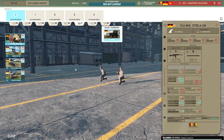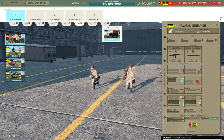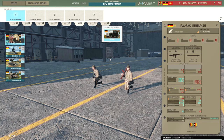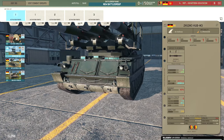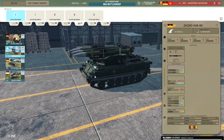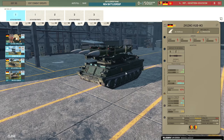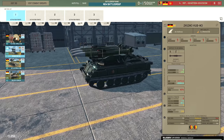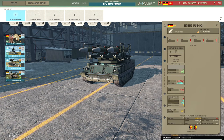Moving on to the AA tab. The Strela-2M is a pretty lackluster anti-air weapon — 4 HE, very low accuracy, only 34% even buffed by 2 VET. Then there's the Cub-M3 with 9 HE but only 40% accuracy, which lets it down especially considering ECM. Not the best AA in the world, but if it hits it hurts.